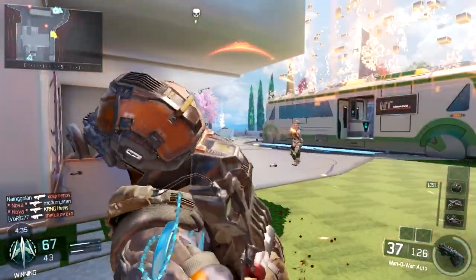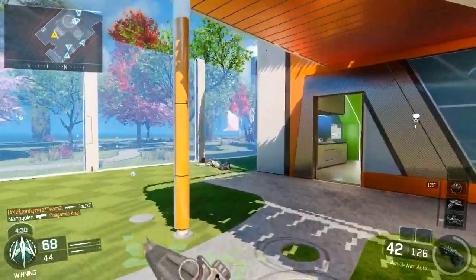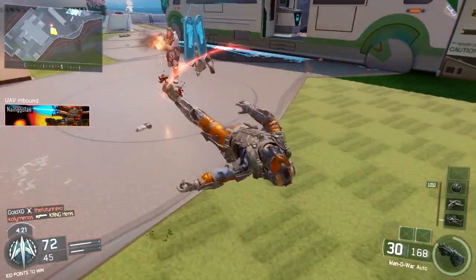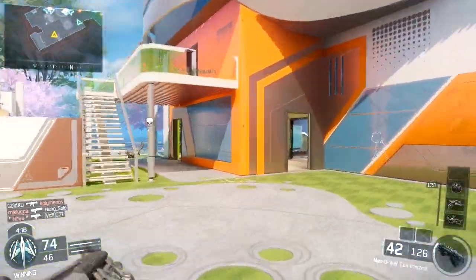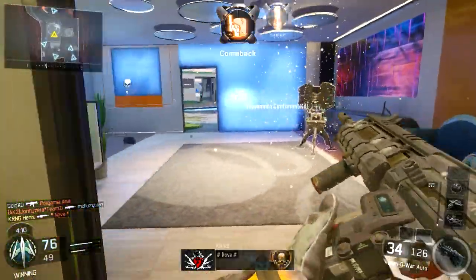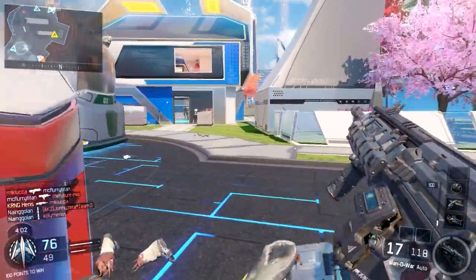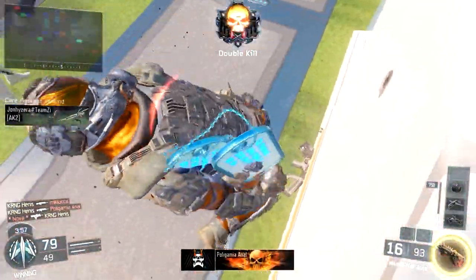The last perk in this class setup is Gung-Ho, which is absolutely insane. It allows you to fire your weapon, deploy equipment, and throw grenades while sprinting. This perk pairs really well with Quick Draw because it keeps you up and ready in gunfights. For instance, if you're in the middle of reloading and need to sprint around a corner to safety, Gung-Ho lets you do exactly that.